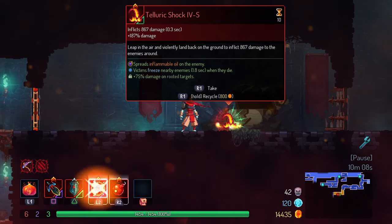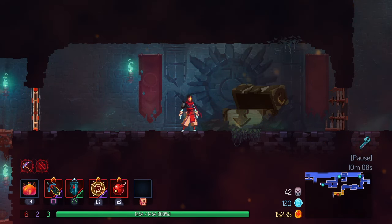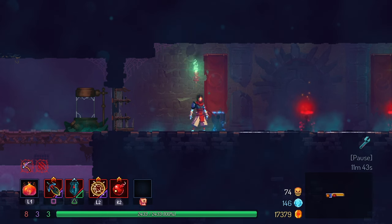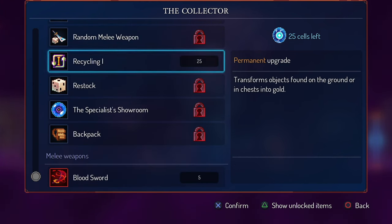An example of unlocking a permanent upgrade is when you buy the Recycling ability, which lets you take unwanted items and recycle them into money. Once Recycling is unlocked, the ability will always be available in future runs. These upgrades are at the top of the Collector's list, so they're easy to see.